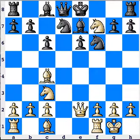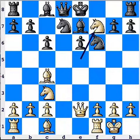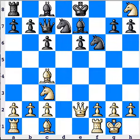Knight takes f7! King takes f7. Better is Queen c7, but there's really no reason for Black to continue the game after Knight takes h8.